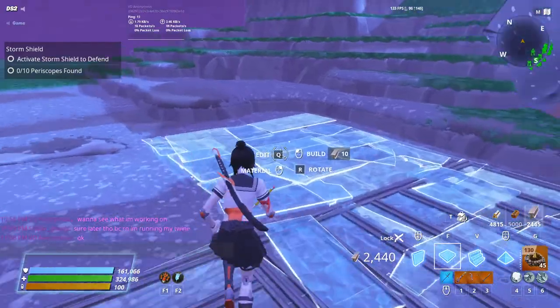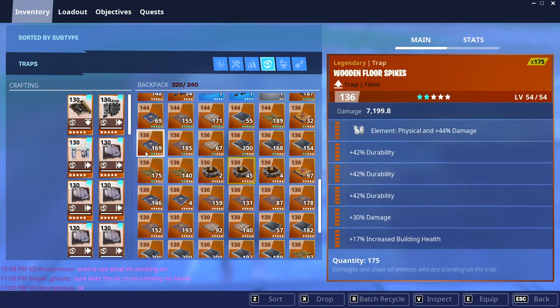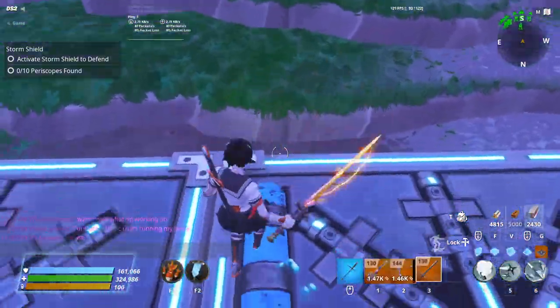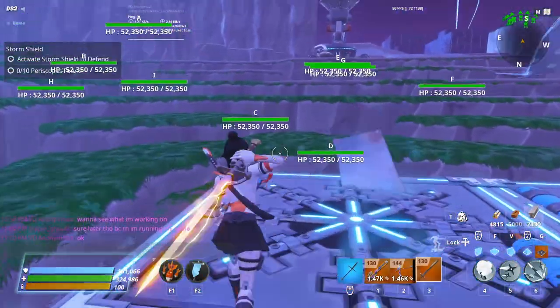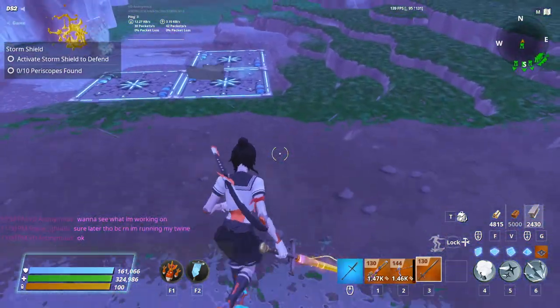First thing you're going to need is one, two, three tiles right here with the double reload effect duration freeze traps. These are flinger spots or possible flinger spots — sometimes the flinger sits here, sometimes it doesn't.